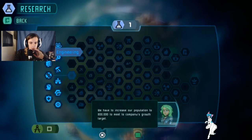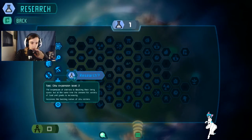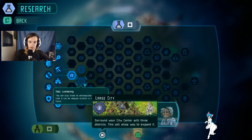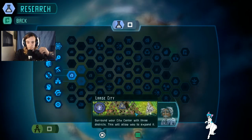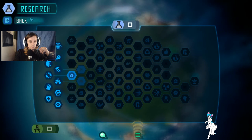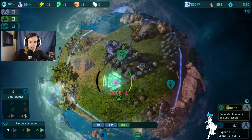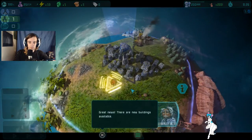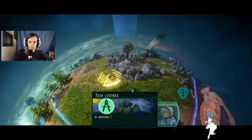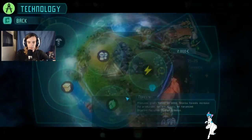We have to increase our population to 800,000 to meet our company's growth target. Surrounding your city centre with three districts will allow you to expand. So if we come out of this, we need another city district - we'll stick one on that side. Great news - there are new buildings available. In addition, the company has donated us a tech licence - think carefully how to spend it.